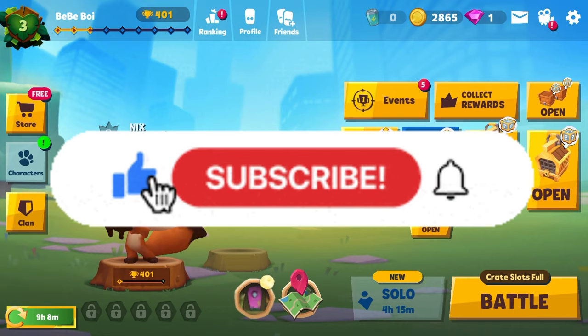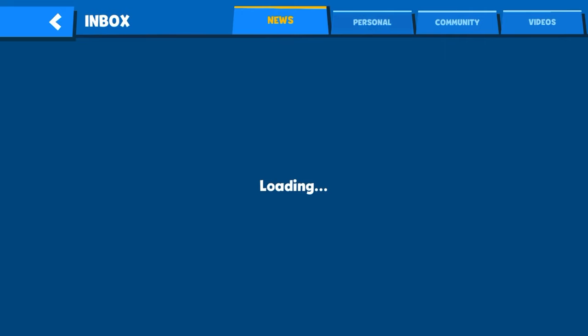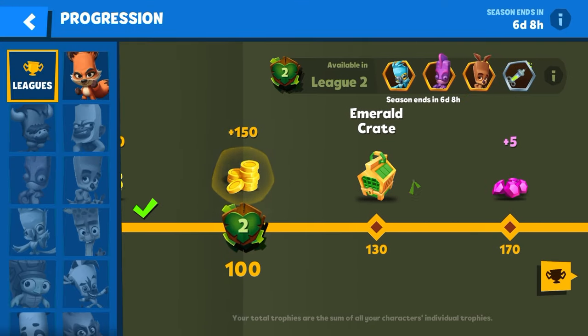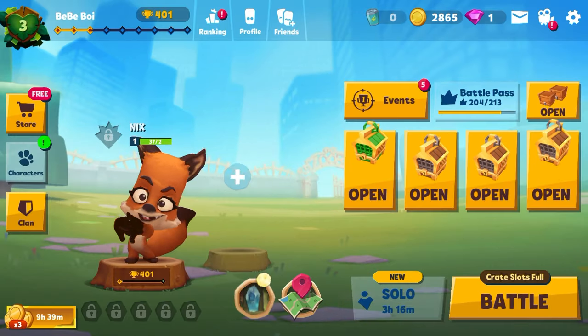Pause for a second — if you haven't subscribed yet, go ahead and subscribe right now before we unlock this crate. Alright, so the next day all these crates are ready to open, and I noticed Suba sent one extra gold crate. In the trophy roll I still have this ammo crate, so I will try to unlock as many characters as I can. Let's start by opening this ammo crate.